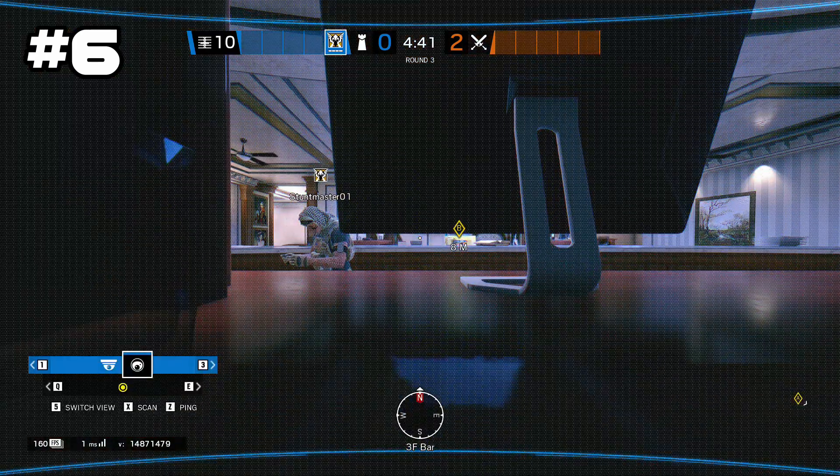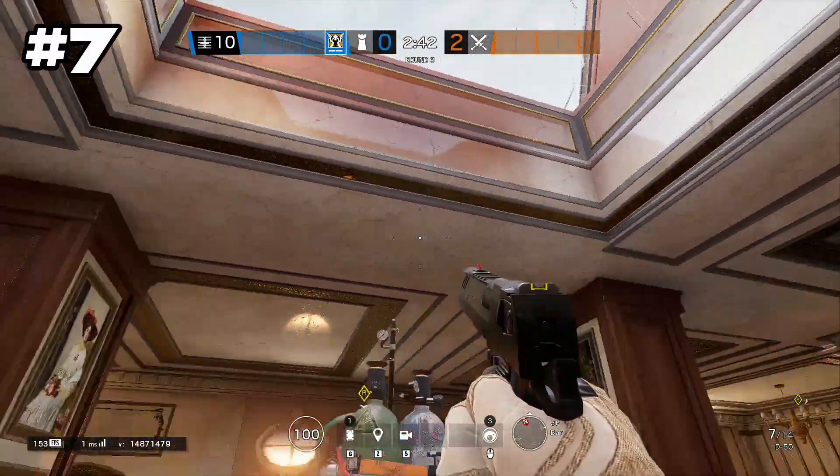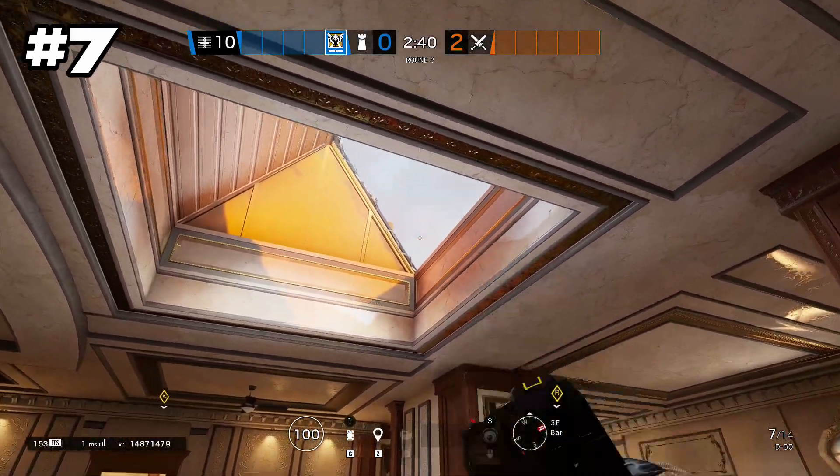Onto third floor Bar: you want to throw a camera behind this monitor. Doing so will give you a more hidden view of the B bombsite on third floor.